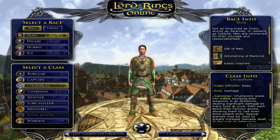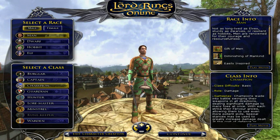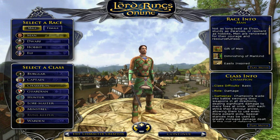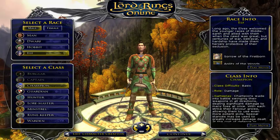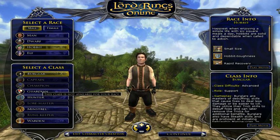Your champion is your AOE damage dealer — very high damage. Him and the hunter are the top damage classes in the game at the moment. The runekeeper might be tied with hunter, but not with the last update. The champion wears heavy armor and can have dual-wield weapons or a two-handed weapon. He's a meat shield basically, because they can tank too — they can't maintain six-man instances, but they can tank pretty well. They've got an aggro skill for that. They're played by Man, Dwarf, and Elf.